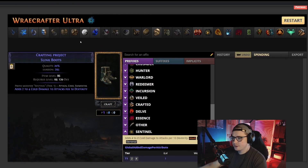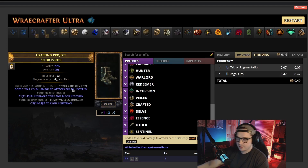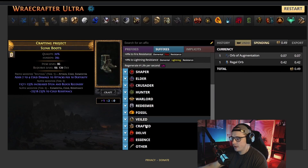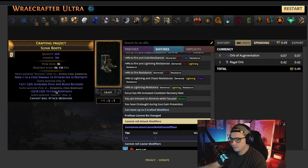If you have a blue pair of boots some people sell them like this; if you have a rare pair that's even better. Hit them with an aug to give a suffix, then a regal — now it's got two suffixes, perfect. From this point we work on the prefixes. To do that, craft on 'cannot roll attack modifiers.' This prevents us from affecting the two to four cold damage mod when using eldritch currency. To work on just the prefixes, make sure the Searing Exarch is dominant — hit it with a lesser ember — then you can use your exalts and annuls freely.